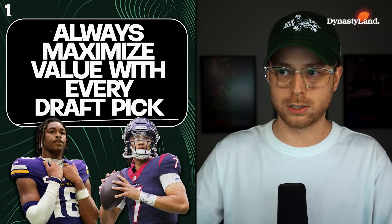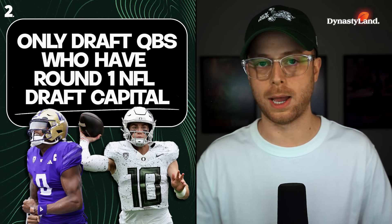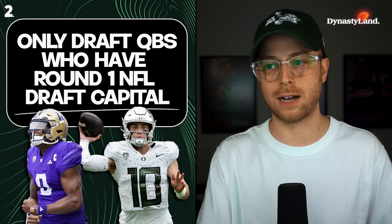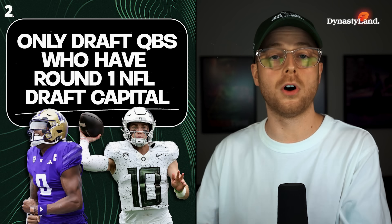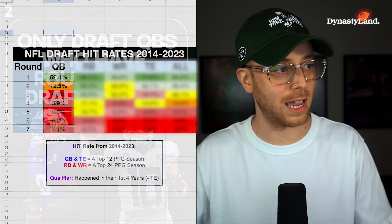Point number two, and this is very important: in both super flex and one quarterback formats, only draft quarterbacks who have been given round one NFL draft capital. If a quarterback is drafted in rounds two through seven, let them fall in your rookie draft and let others take those players.